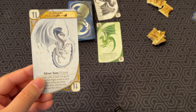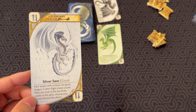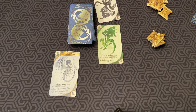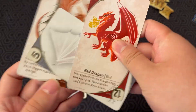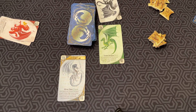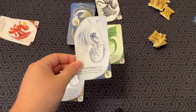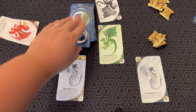Let's say player one plays Silver Seer: each player with at least one good dragon in their flight draws a card, then looks at the top three cards of the deck and chooses one, discarding the others. Since they're the first player, this automatically triggers. Now the next player, if they want to trigger a power, has to play a card equal to or lower than that. Let's say they play their own Silver Dragon — each player with at least one good dragon in their flight draws a card, so both players would get to draw a card.